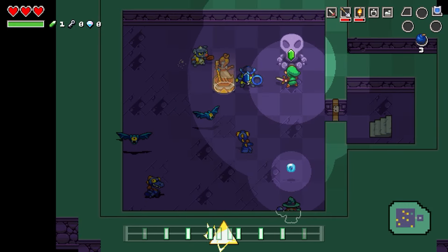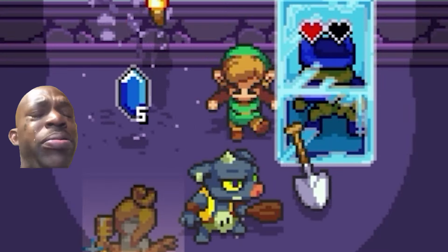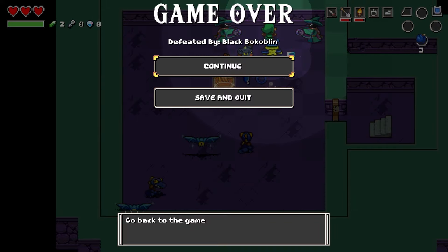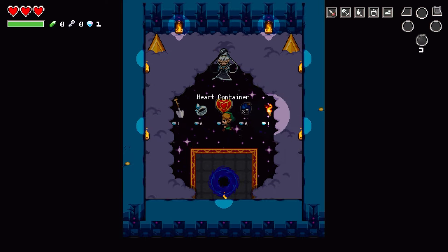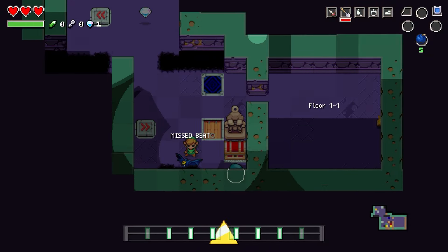I just gotta focus on staying on beat and not getting hit — oh, it's over. No, no, come on. I already died! I got trapped. That's so embarrassing. Oh my god. Well, we've got to try again. This is where you go after you die — you can buy something to take into your next run. God, that was so embarrassing. Let's try again.